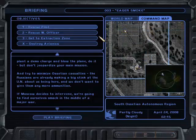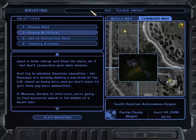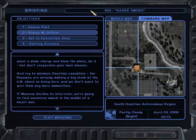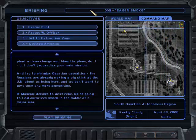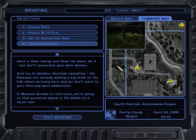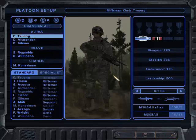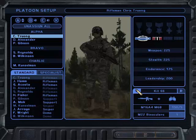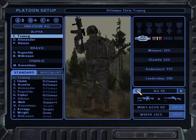Three objectives as always, plus the secondary objective. Rescue the pilot — he's held in the barn, pretty easy to rescue if you know what you're doing. The weapons officer comes next; he's also easy to rescue although it's CQB, so it could be tough. Get to the extraction zone and, if possible, destroy the F-18, which is guarded by quite a few positions but should be easy to clear out. We're going to change our equipment to suppressed weapons because we don't want to alert these tangos that we're coming in.